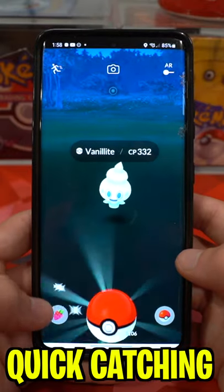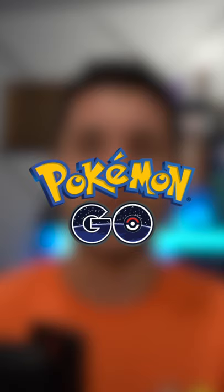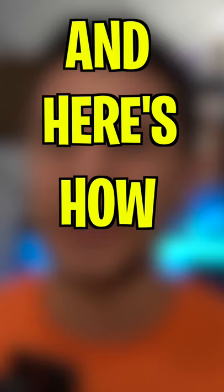Quick catching is one of the most efficient ways to catch Pokemon in Pokemon Go. Especially during high spawn events like community days, it's an absolute life changer, and here's how to do it.